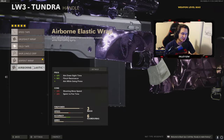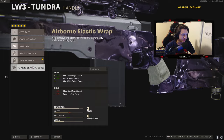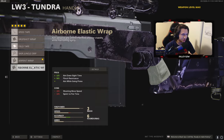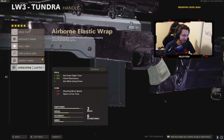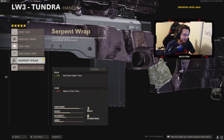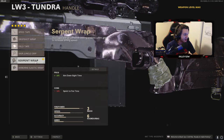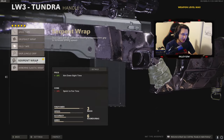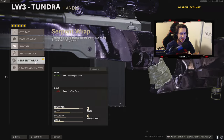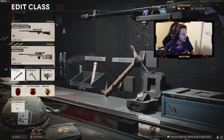Sprint to fire time is quite literally how fast you pull your gun up after sprinting. So if you're sprinting and you see an enemy and you want to get your gun up quick to hit a shot — that's what sprint to fire time affects. Minus 15 is my personal opinion deal-breaker. I feel like that minus five sprint to fire time outweighs the plus two aim down sight time, because in reality if you're getting melted by red guns in this game, which is literally every single game, you want to be able to get your gun up quick.